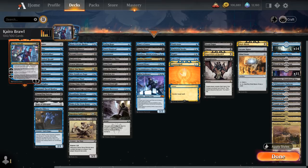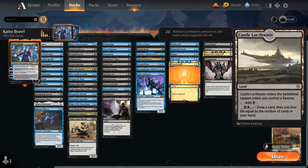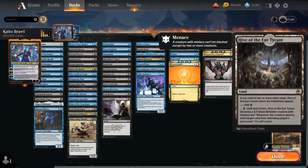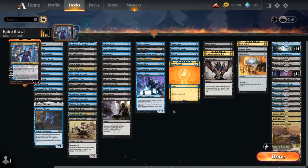Our mana base is pretty straightforward. A few utility lands like the new channel lands from Kamigawa, the Castle for card draw, and Hive of the Eye Tyrant as one of the better creature lands that's relatively cheap to activate. Then a whole bunch of blue-black dual lands for mana fixing. That's our deck — now let's jump into some games and see how it does.